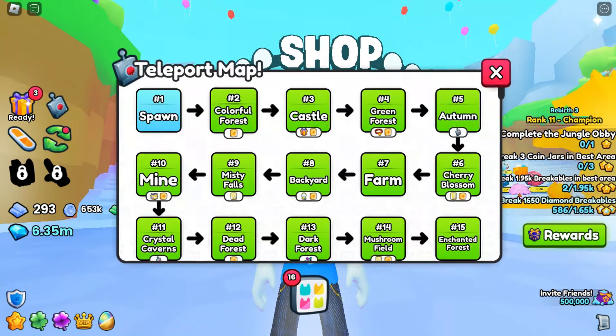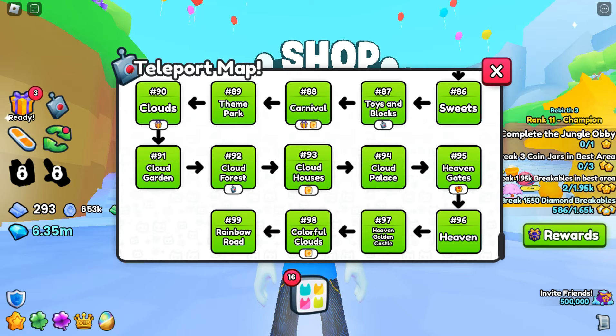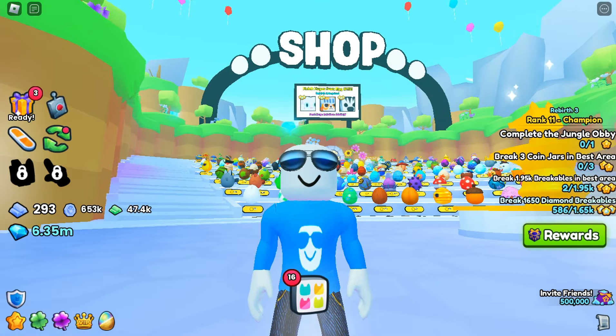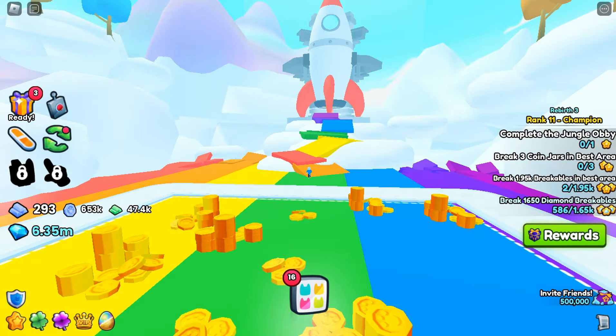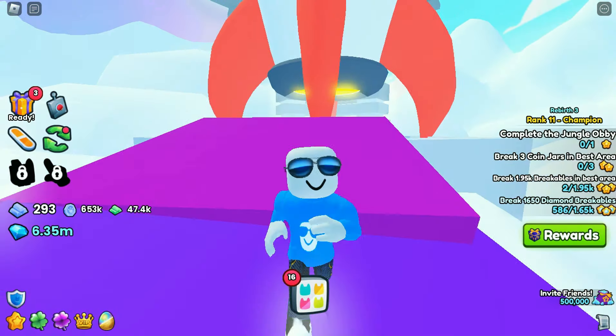Most of us have already made it to the brand new final area, which is Area 99, so basically the overworld is done. But if we go over there right now, we can see this huge rocket — so we're going to be getting a brand new world this update.